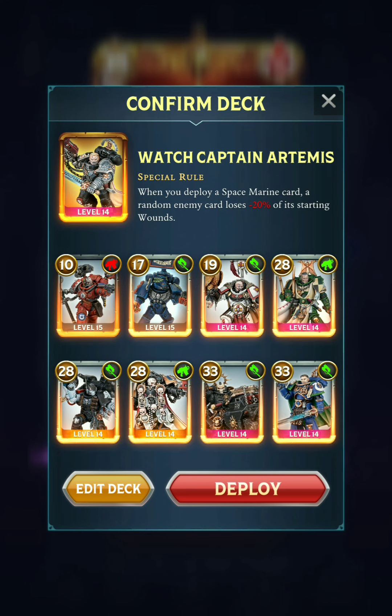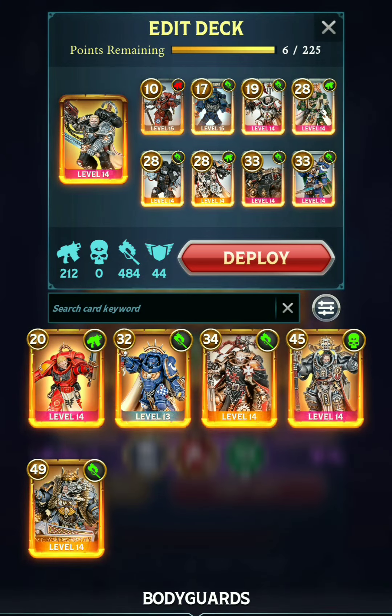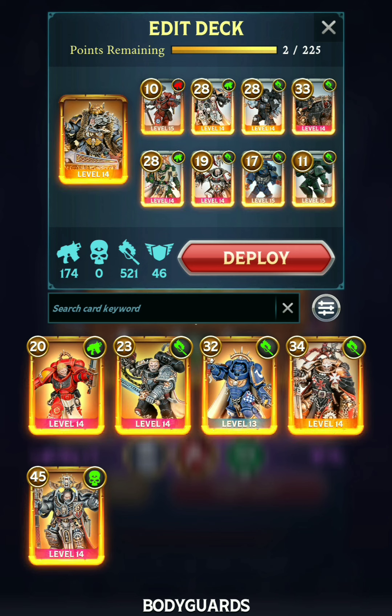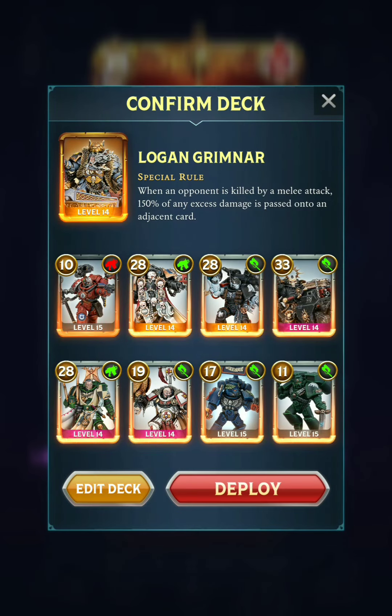Honestly, this deck is not really that fun to play. So just for this match, we're doing a boss level, so I think I might switch to a different Warlord. Logan is really fun. And I actually noticed, looking through the Space Marine collection, that most of the epics and legendaries actually have melee as their main attack — either melee or psychic. There are very few ranged units that are epic or legendary. So for this campaign, I think guys like Logan or Helbrecht are the best options.